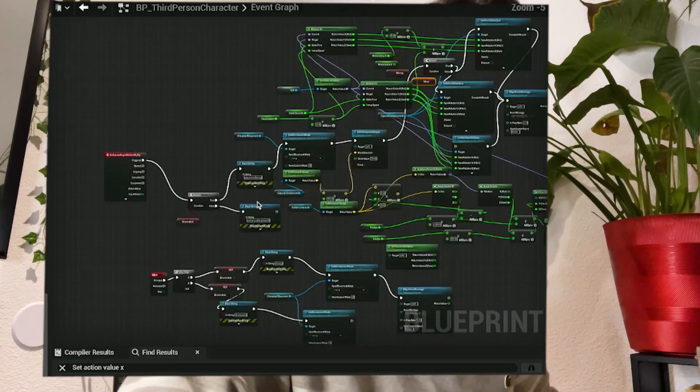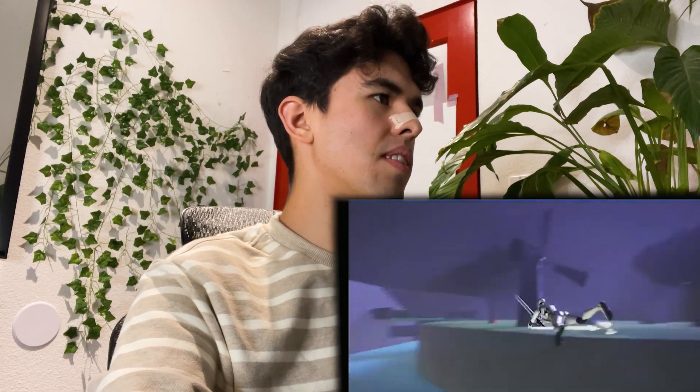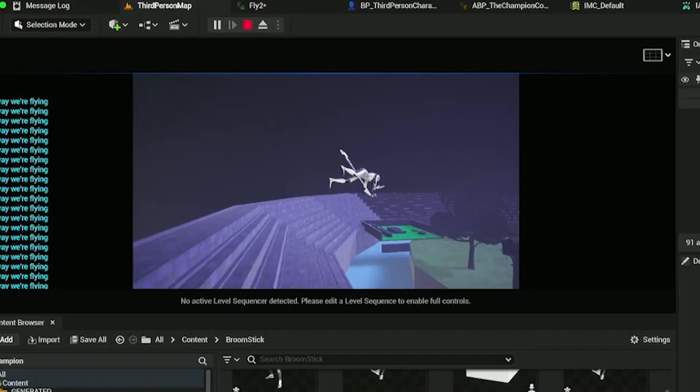If you're making a game, screenshot this — it's a lot but you got it. And boom, watch it — oh there's a glitch. I fixed it: just disable the movement while you're flying.